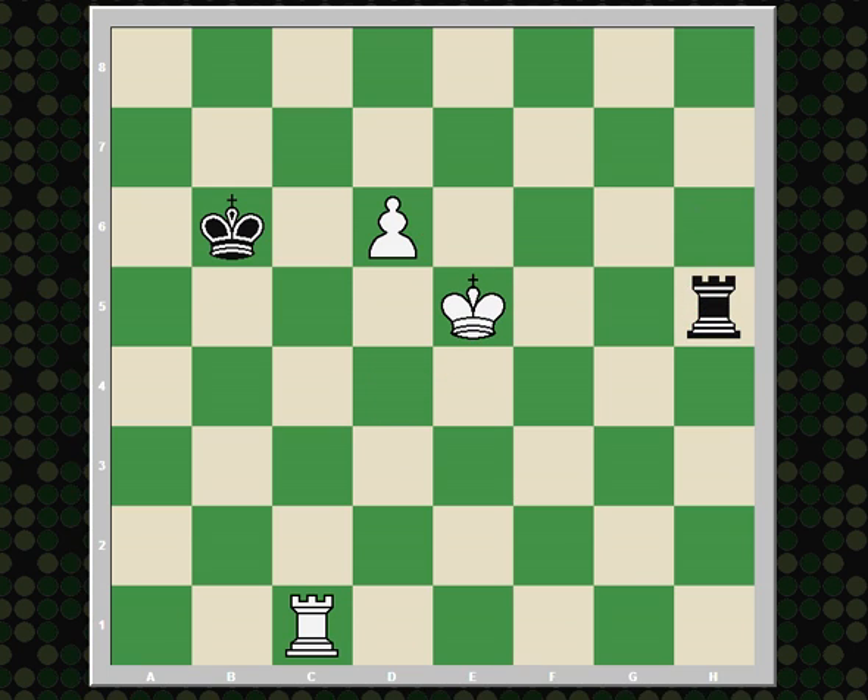We looked at king f4 where black gets behind the pawn, and king d4 where black attacks the pawn. Now king e4 — well, if we just check again, if the white king goes to the d or f file, then black plays the same way as before. So king e3, rook h3 check, and it's clear that white is not making any progress. I hope that is a sufficient example of the concept of checking distance in rook and pawn endgames. Thank you for watching, and have a nice day.